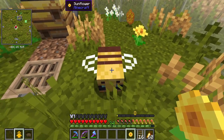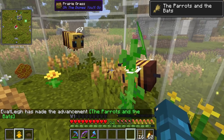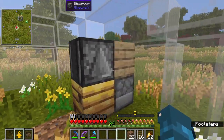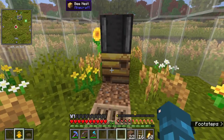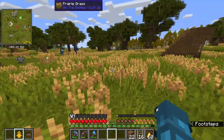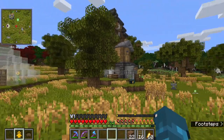One for you, one for you. Yay! It's so cute! Look at the little family. So we got a little easy automatic honeycomb farm right here. I'll definitely be expanding this, but this works for now. We've got what we need. Cute little build.